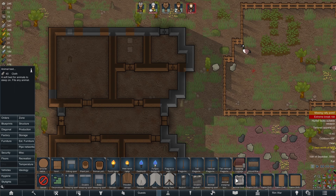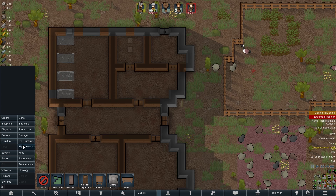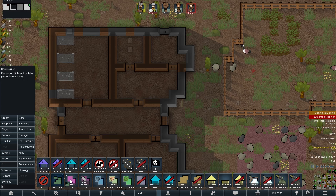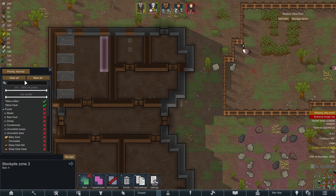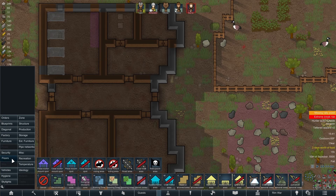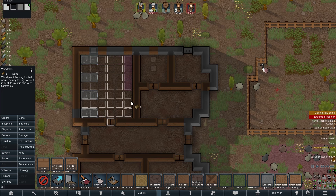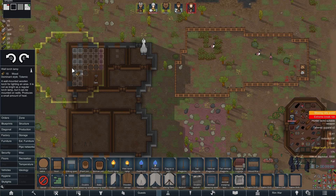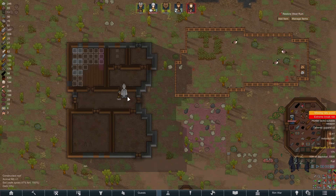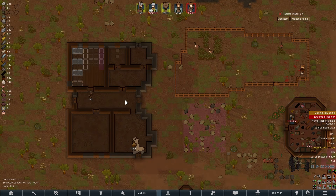Let's get to putting all the stuff those rooms require into their places, starting with the hospital. The hospital will be full of simple beds so that we can have a spot to do proper medical work. And a zone right here specifically for storing medicine and only medicine. It will also be the first room to receive some sort of actual floor — even if it is just a simple wooden floor for now. It will also be getting at least one wall torch so that any medical work is done in the light and is a little more effective. It's a little easier to do medical work when you can actually see who you're operating on.